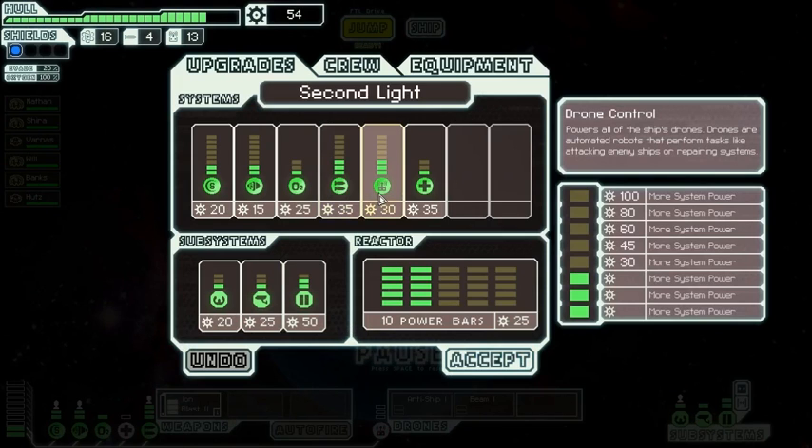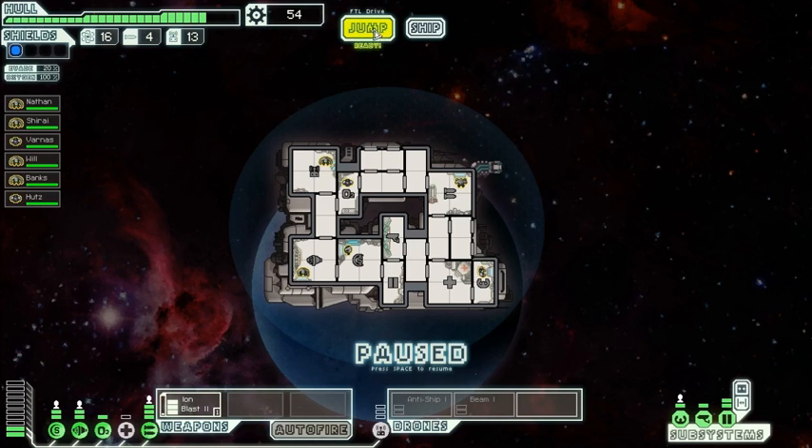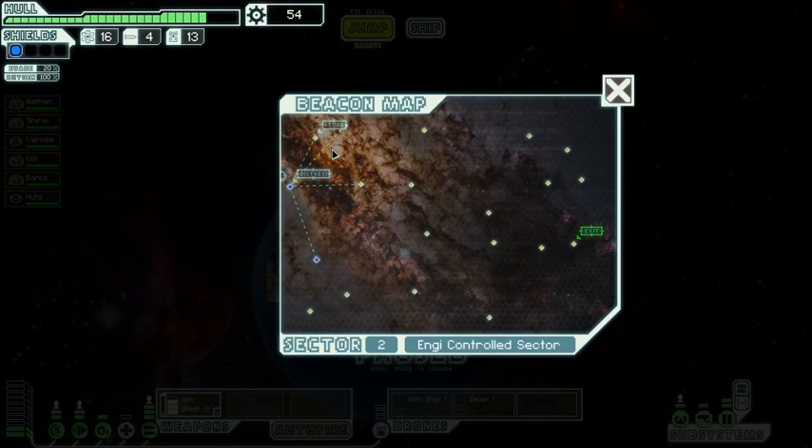Let's upgrade drone control. There we go. Drone control... if we had a little more we could do another power bar. I suppose in that case, let's keep the scrap for the moment, although I've got a use in mind, obviously. There's a store up there. Not bad.